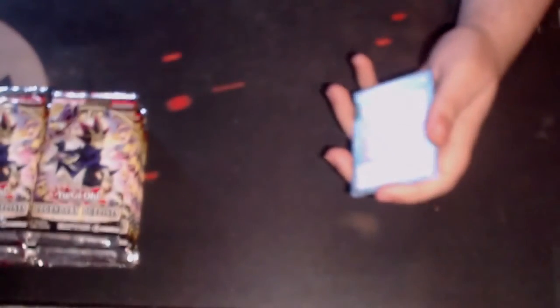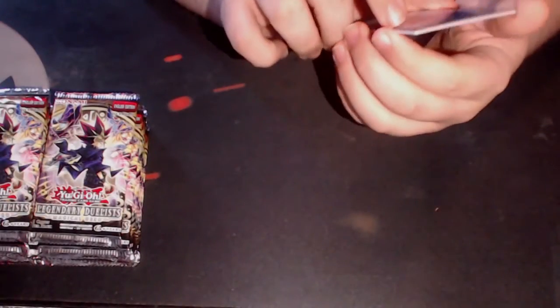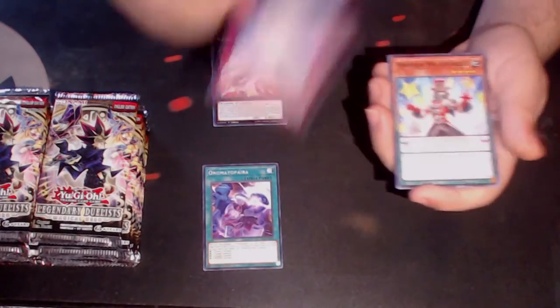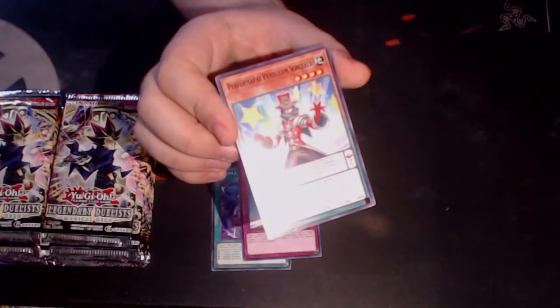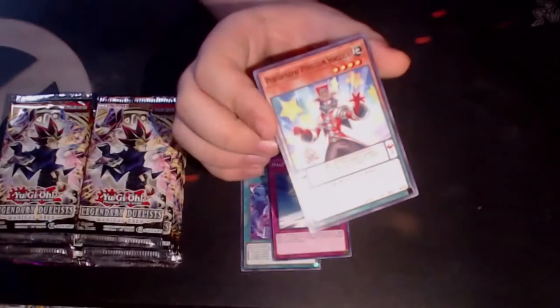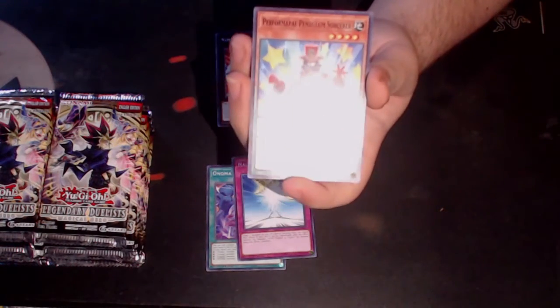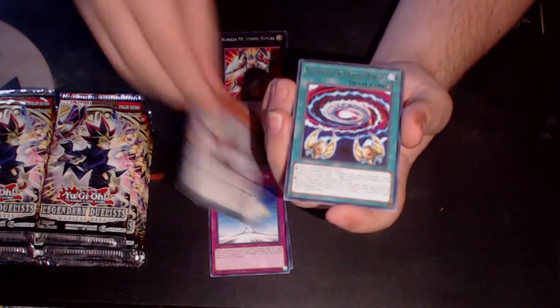Let's start with pack number one. I'm really only looking for one card in this set and that card is Liquid Soldier. So we have — oh my lord — Utopic Future, that's a good one. Halfway to Forever, Pendulum Sorcerer — it is so weird seeing it as a rare. Yes, I do need this light. It is weird seeing Pendulum Sorcerer as a common because I'm used to seeing it as the secret rare of Breakers of Shadow.